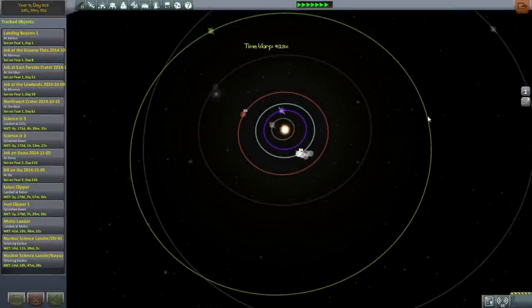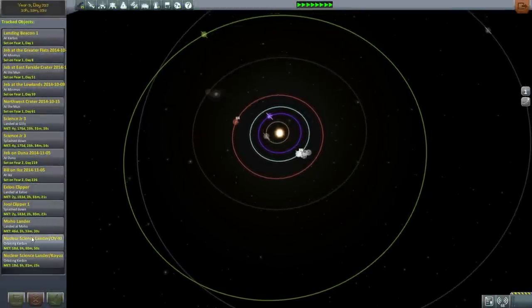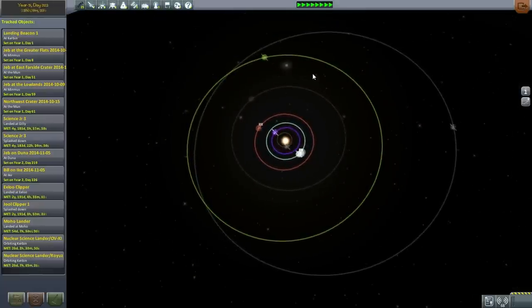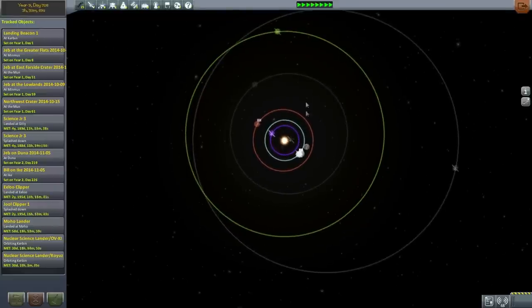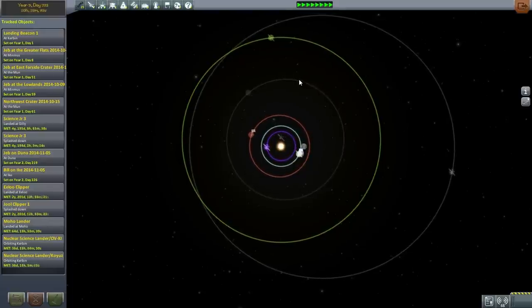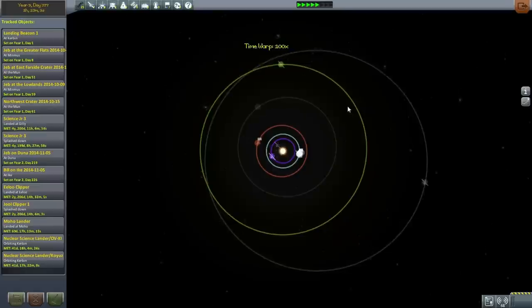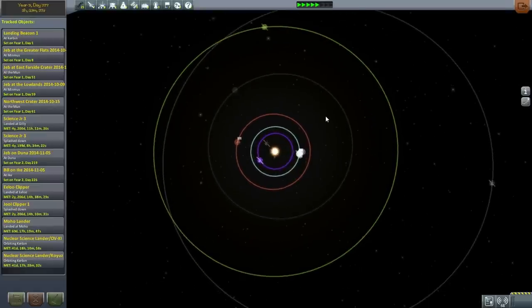Hello everyone and welcome back to my hard time series in Kerbal Space Program 0.25. In this episode, I need to send over the two science landers to Joule in order to get the science to unlock docking ports, large docking ports, so that we can build a station. In recent times, this series has mainly been about unlocking docking ports — first the regular docking ports so that we could save the Derek shuttle, and now large docking ports in order to build stations so that the Derek shuttle could be useful at different locations around the system.